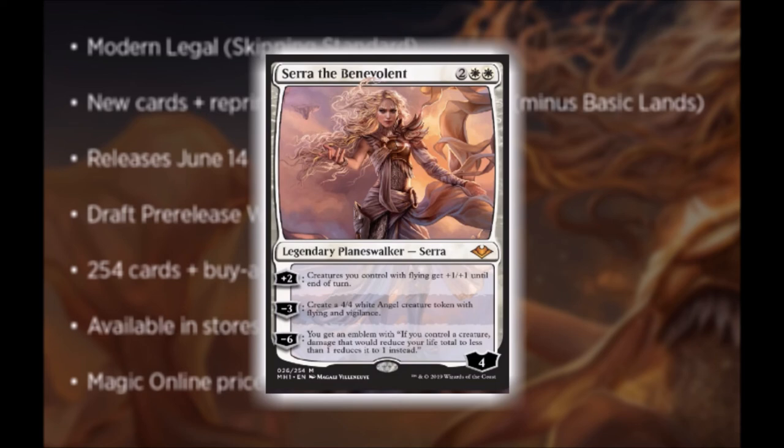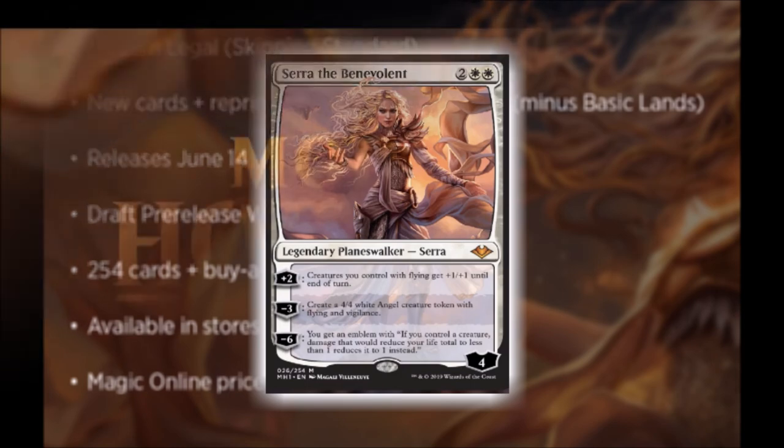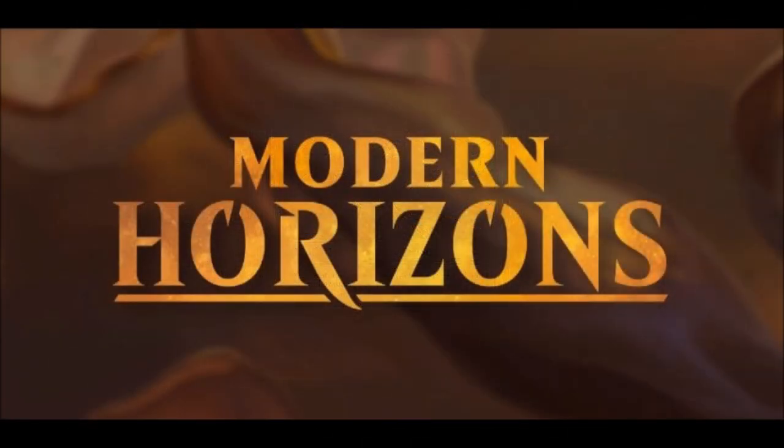Overall, both of these cards that were spoiled and announced for this Modern Horizons set — I keep wanting to call it Modern Masters — both of the cards are really good. They are two very interesting cards. Seeing Serra finally being a planeswalker after all these years, and seeing Cabal Therapist — really cool overall. I do really have hope for this set. I'm really excited to see what else is going to come out of this set. We won't really know anything else until spoiler season starts, but the first two cards are really interesting.